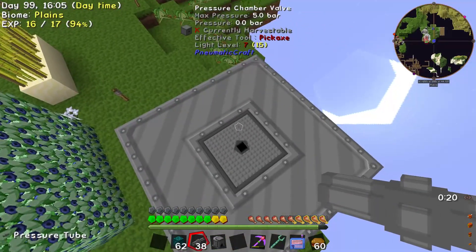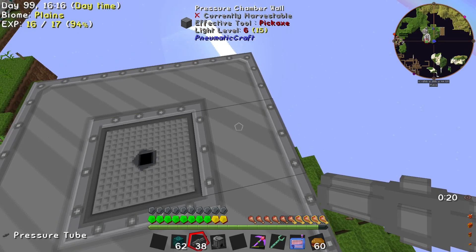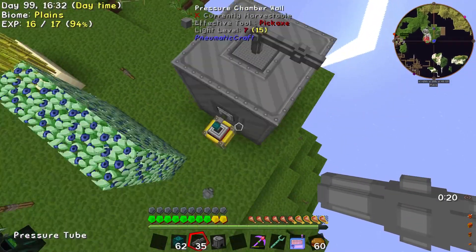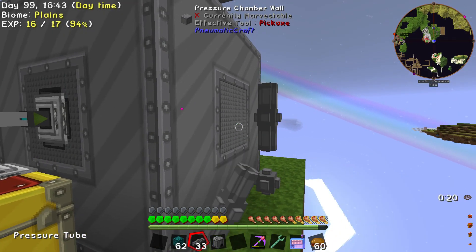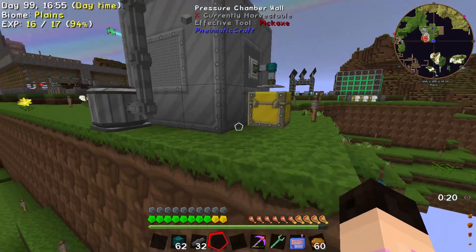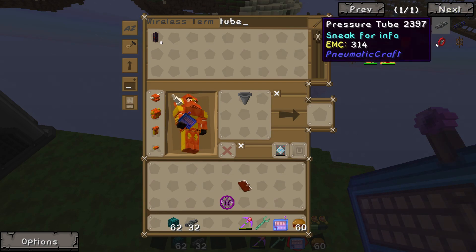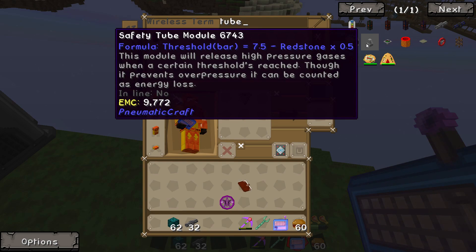And then this is where we have this — I could just stick the compressor up here. How do I put a pipe into this? Oh, there we go, it just wasn't working for some reason before. I put it on the back — I don't like that. Whatever, right, let's do it. Can I have this? Thank you. And I guess put that there. Is that all connected? It's looking good so far, and this needs coal. Oh wait, I remember from the Yogscast sky series — you can make like a safety tube, so it doesn't detonate. Safety tube module — it'll release high pressure gases when its threshold is reached; it prevents over-pressure. Yeah, I want one of those please.